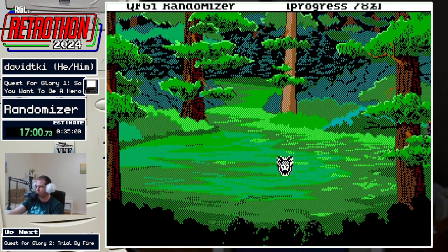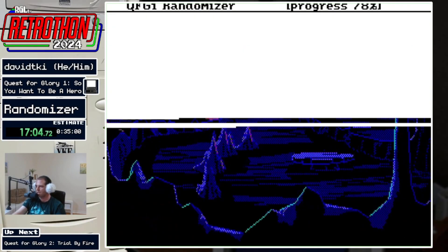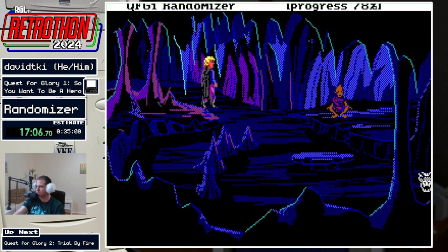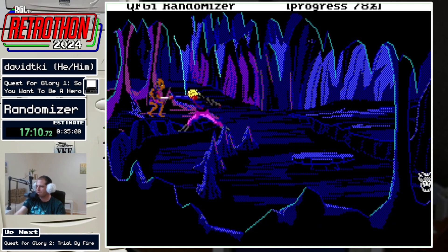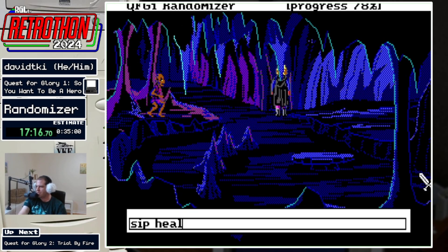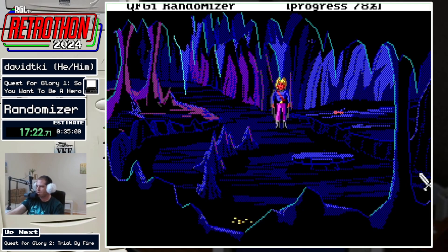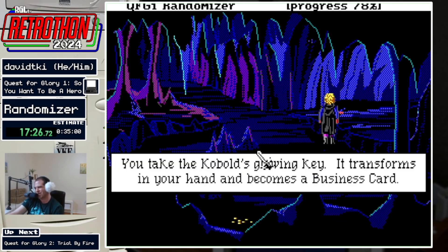I might be able to just kill the kobold at this point. What's your weapon use at? It's at 44 — yeah, you should be able to do it. 51 strength. I'm only feeling confident doing this because I have so many healing potions. Enough lucky blasts from the kobold can make that fight pretty rough. Business card! Because David did not roll stealth or pick locks, he does not have access to the thieves guild, so the thieves guild license got renamed to an item that clearly indicates you're not going to use it — renamed to a business card, and the thieves toolkit renamed to just a box of tools.